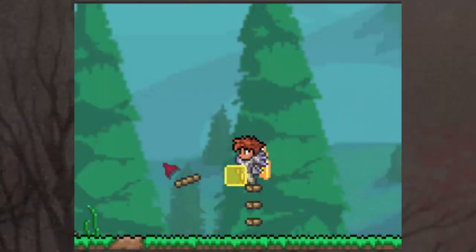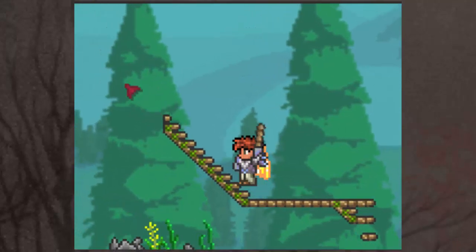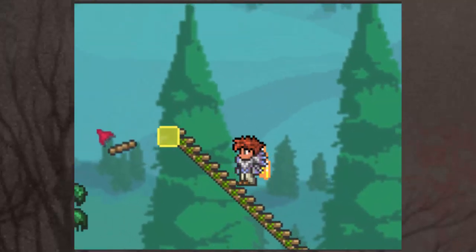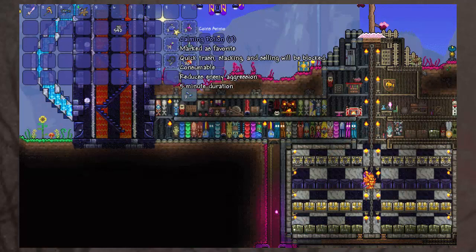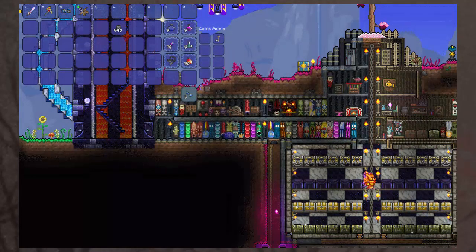They are also going to be changing a lot of the user interface and it's all definitely for the better. Smart cursor is now going to be building stairs. Quick loot will work like quick stack but in reverse, so it will make it really easy to loot from a chest.